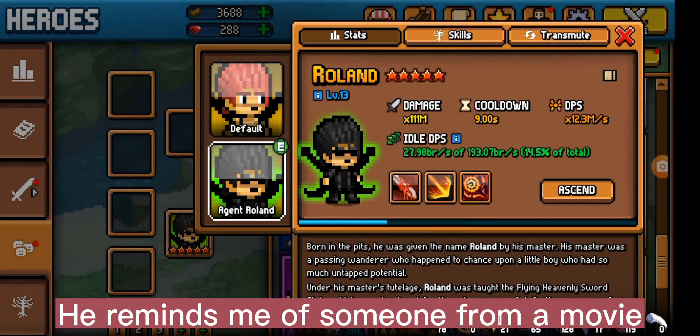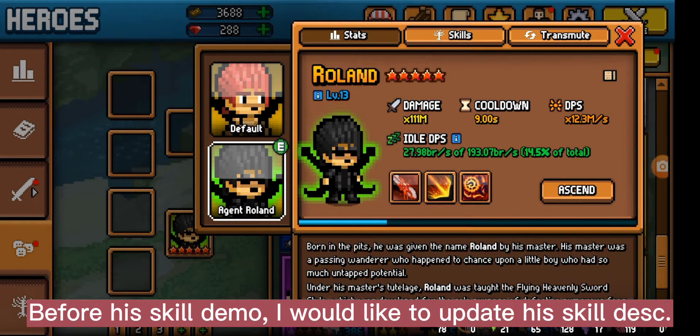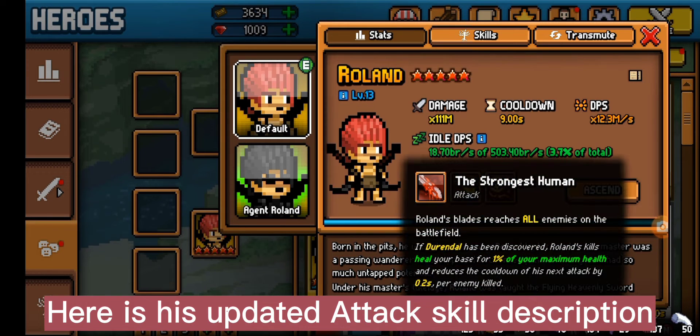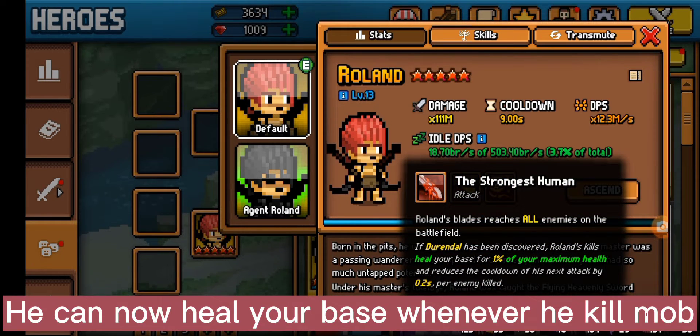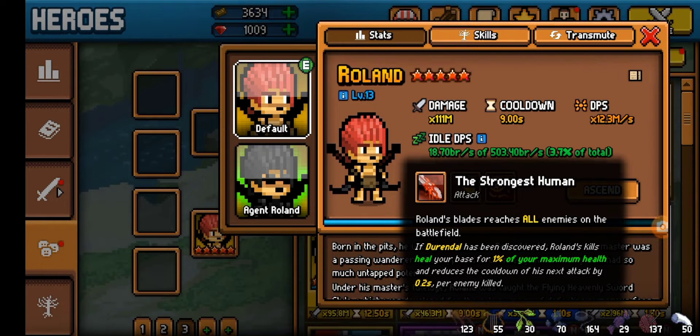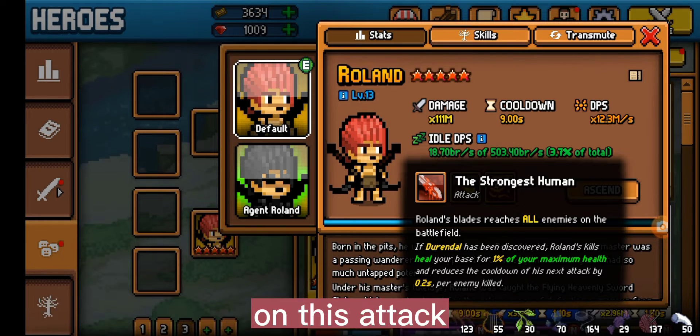He reminds me of someone from a movie. Before his skill demo, I would like to update his skill description since I recorded this video before the update. Here is his updated attack skill description: he can now heal your base whenever he kills a mob — he can be your DPS and a healer. They also transferred the cooldown reduction per kill to his attack.